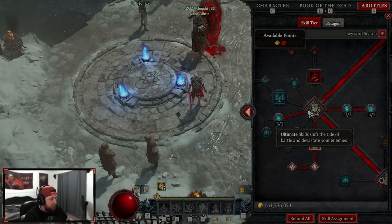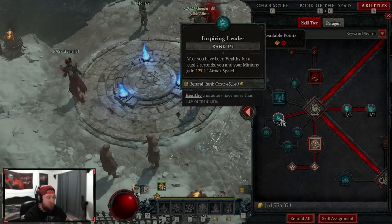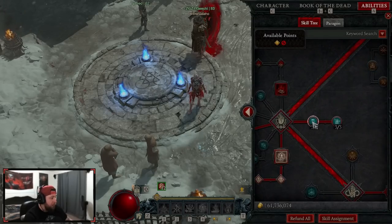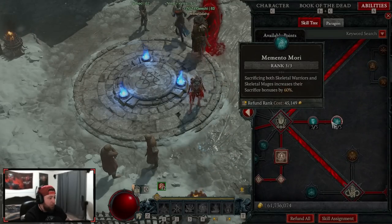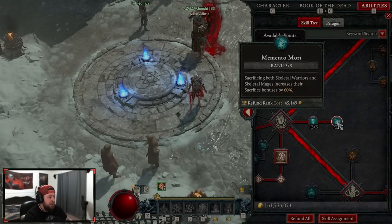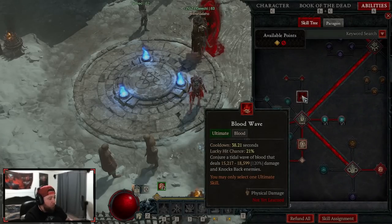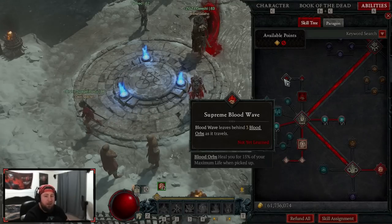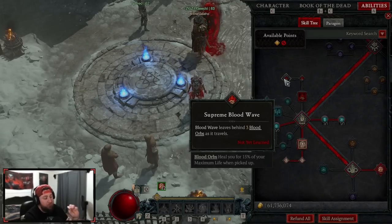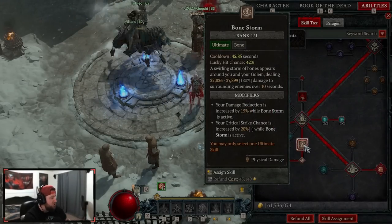We're doing three points in Inspiring Leader for more attack speed — it used to be four seconds, now it's two seconds while we're healthy. Then we're doing Standalone as well as Memento Mori, sacrificing all of our minions for increased damage reduction and our sacrifice bonuses for warriors and mages are increased by 60%, which is pretty good. For our ultimate, in the leveling build we used Blood Wave, but Bone Storm in the end is just better.